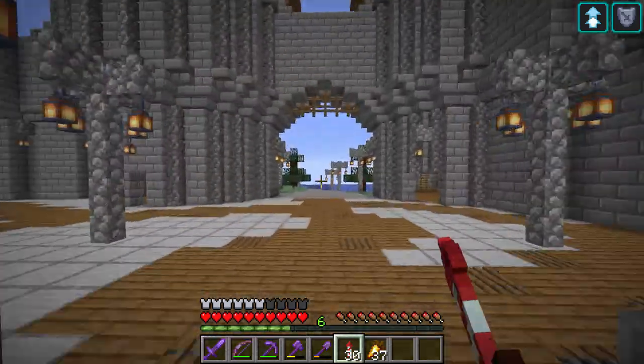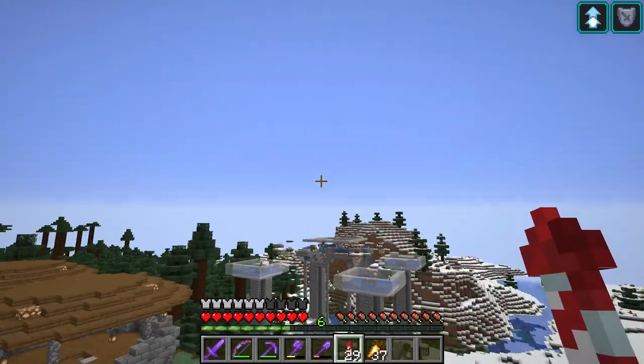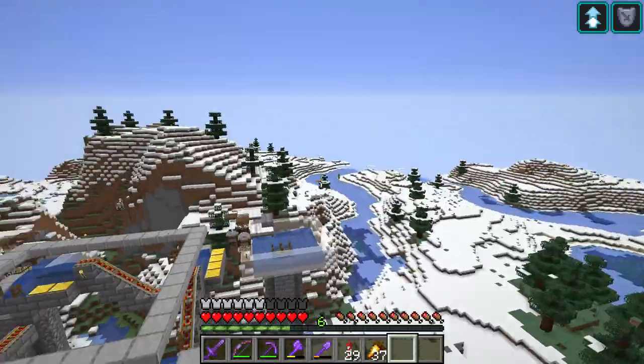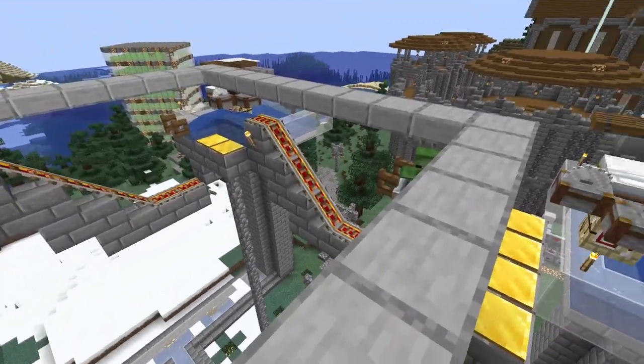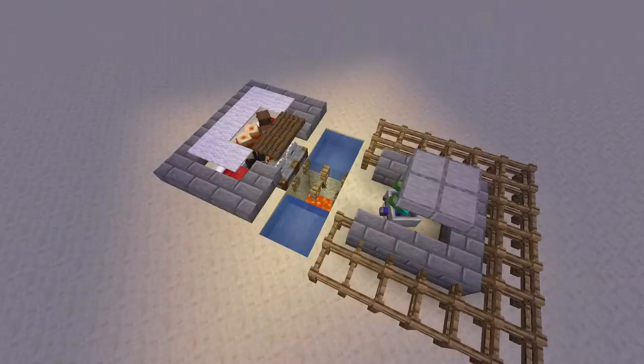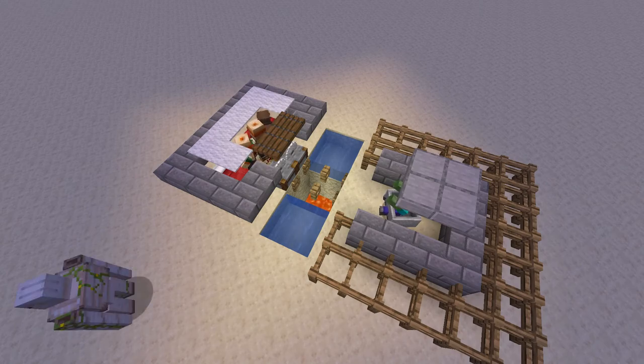Hello everyone and welcome back to another Minecraft video. Today I'll be showing you how to make a very simple iron farm that doesn't use any redstone at all. Normally I use the comma design shown here, designed by Nembom. It's a little difficult to make and needs to be built in the sky, so I went about designing my own iron farm that's both cheap and can be built underground or on the surface of the world.